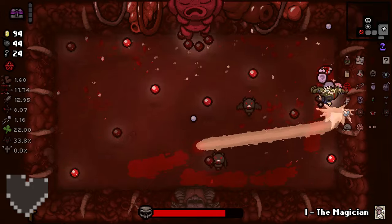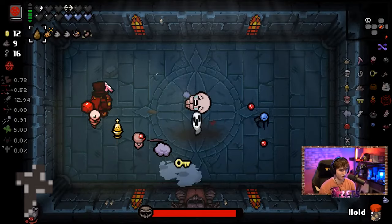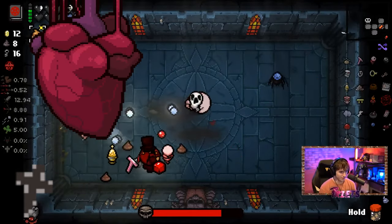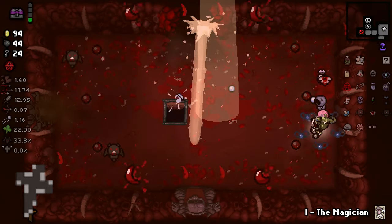Next we have Isaac. Isaac is the boss of the Cathedral floor, which can be accessed by getting an angel deal after the Mom's Heart fight. If you've beaten Mom's Heart 11 times and have It Lives as the Womb 2 boss, the Cathedral beam of light will always spawn, allowing you to fight Isaac.